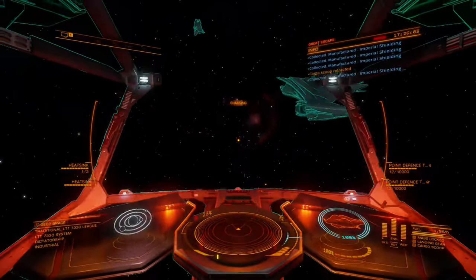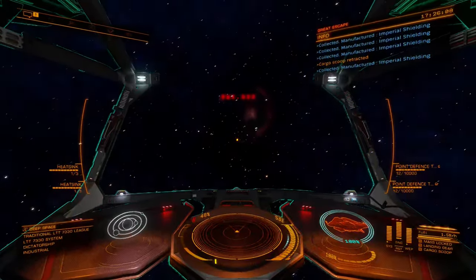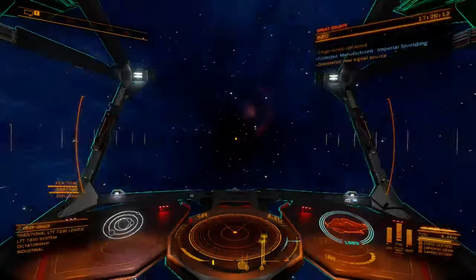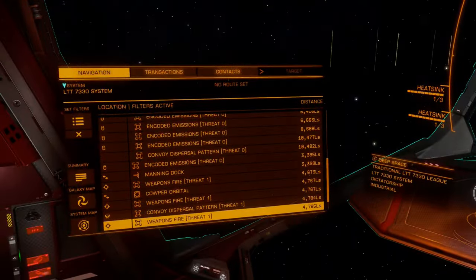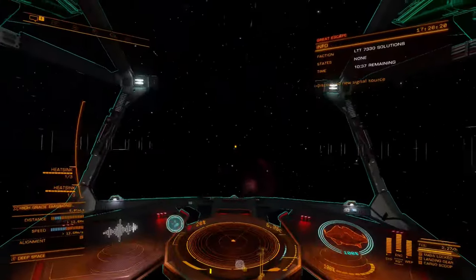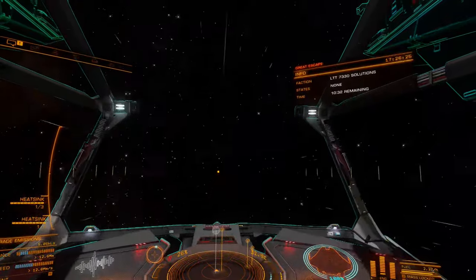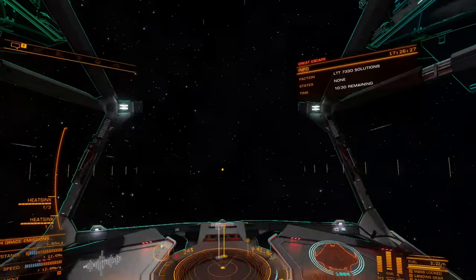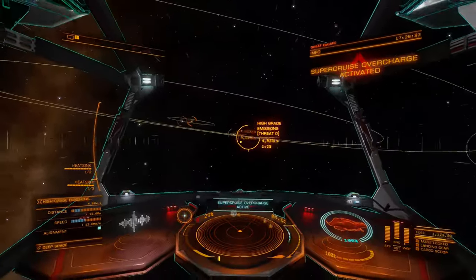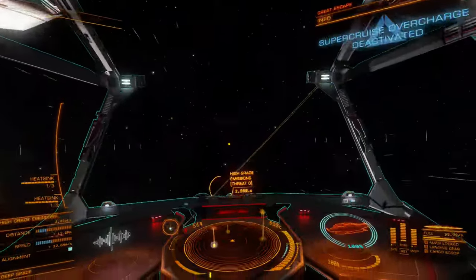If anyone can confirm those figures, let me know in the comments. Intra-system travel is the most significant improvement facilitated by SCO and is also the most accessible. Jumps lasting a few seconds are sufficient to cover several thousand light seconds, even within the influence of stellar gravity wells. This means travel times to stations at inconvenient distances between 1,000 and 25,000 light seconds can now be completed in a few minutes, as opposed to ten or more.